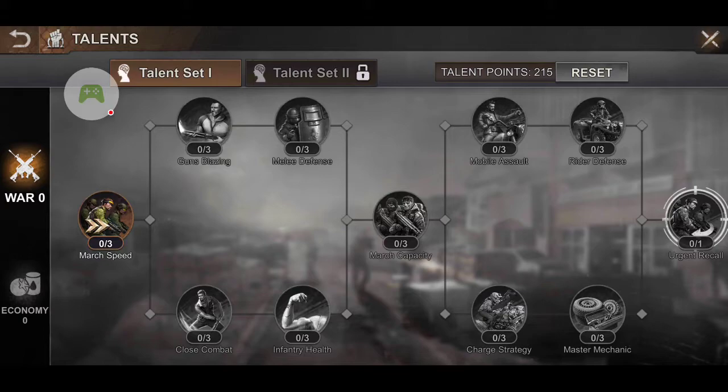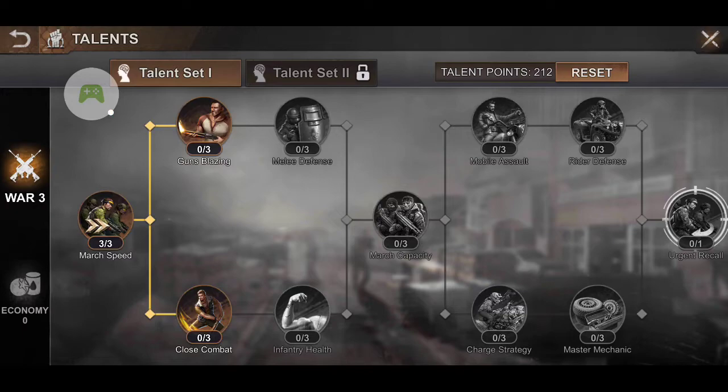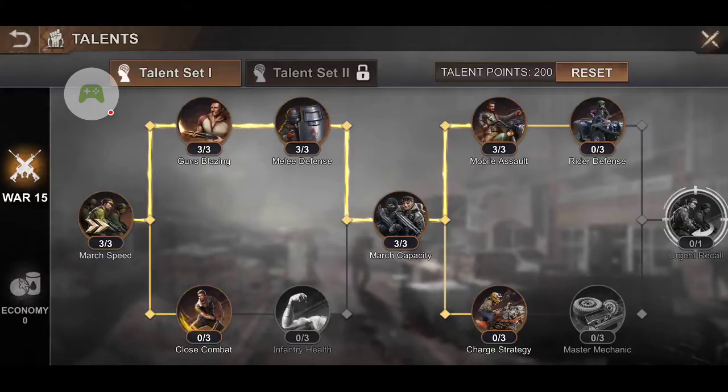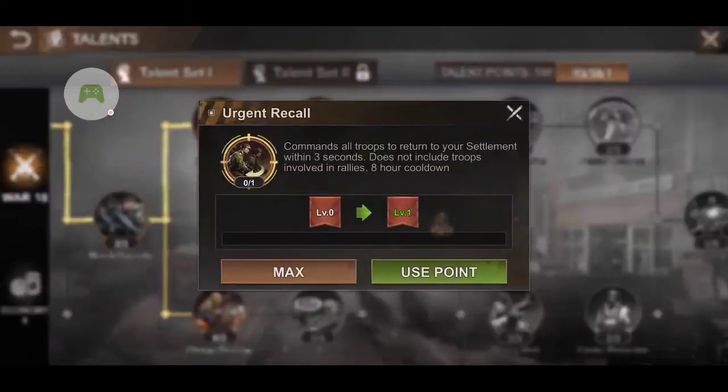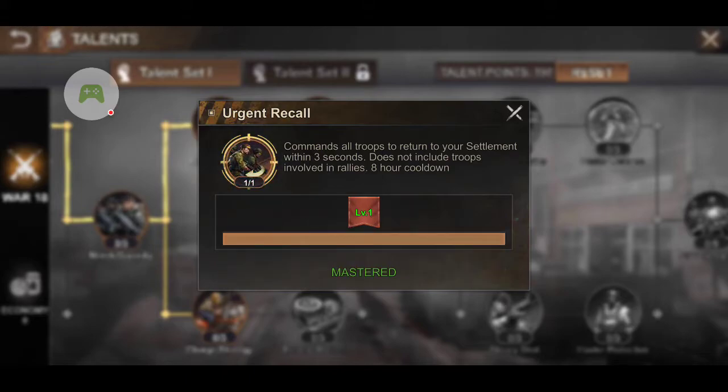The most important ones that I think everybody should focus on is for War. You would click on it and then once you use that, you can go either the top or the bottom, or do both. I always focus on the top. I make my way through here. The Urgent Recall is really good, especially if you have a march far away.